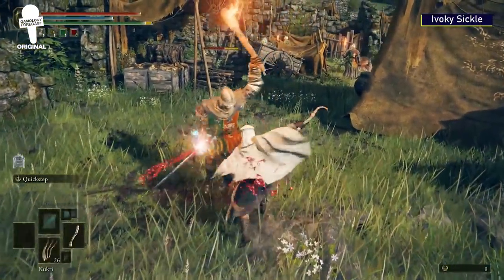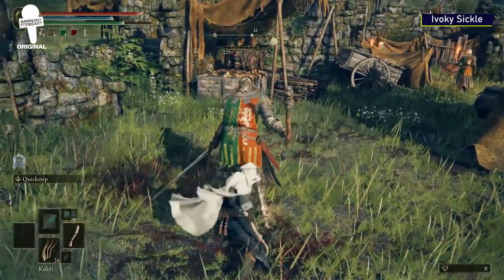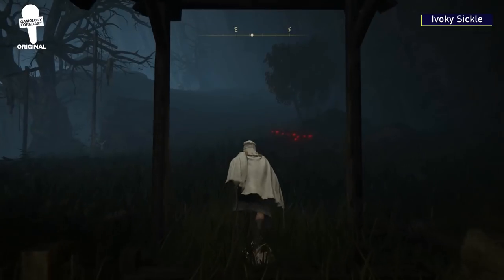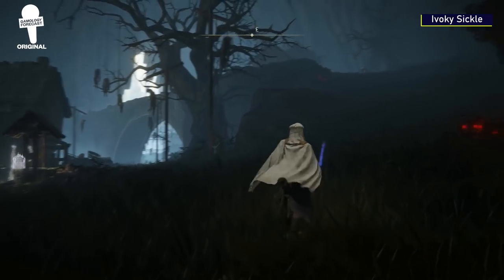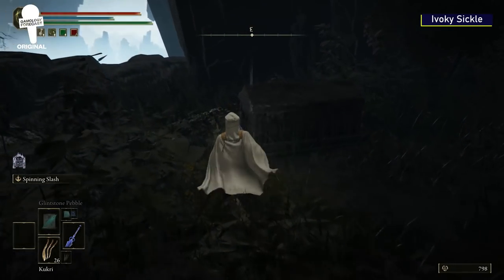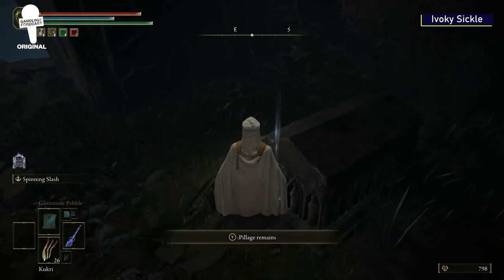The Ivory Sickle. Located in the same village where you get the Crystal Sword, you'll want to head opposite of the wooden bridge and up the hill to a house. At the back of the house is a coffin. Pillage the remains and the Ivory Sickle is yours.